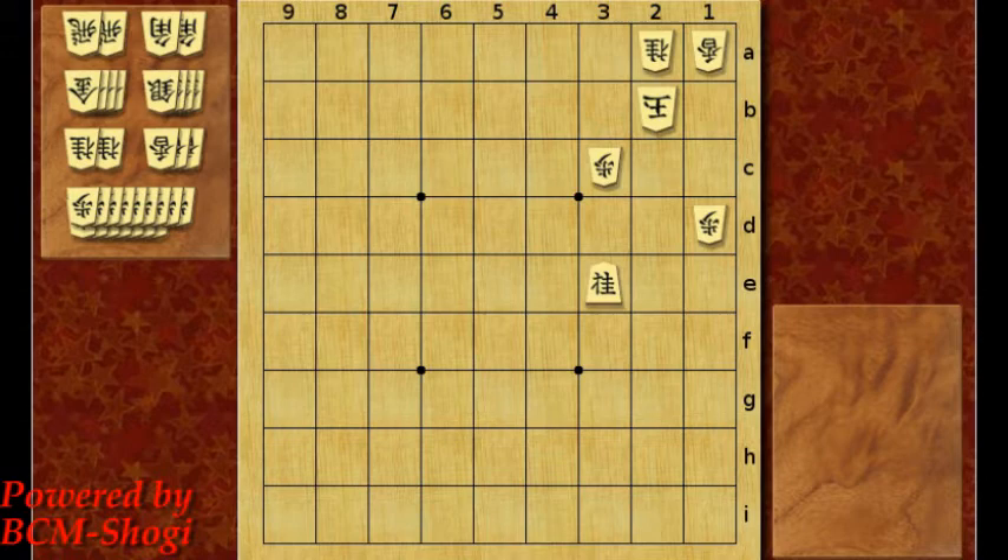Hi Shogi fans, let's try another mating exercise. This seems to be a realistic position. If you look at how the pieces are set up — the king, knight, and lance — it is likely to occur in a real game.